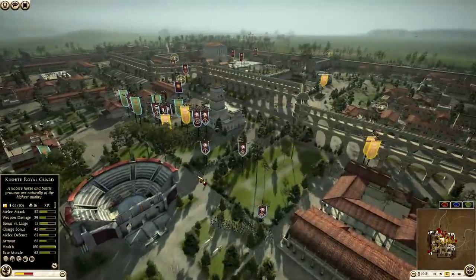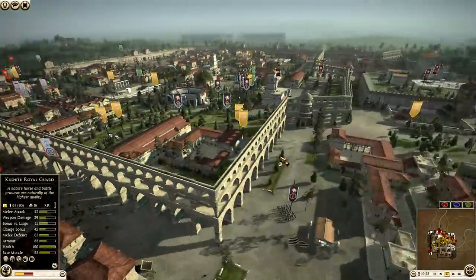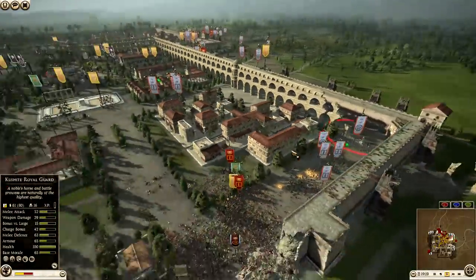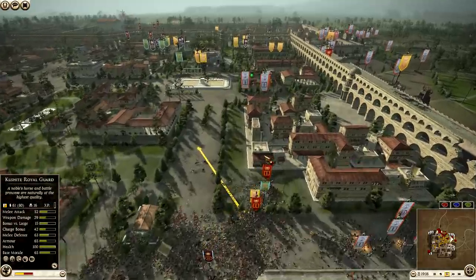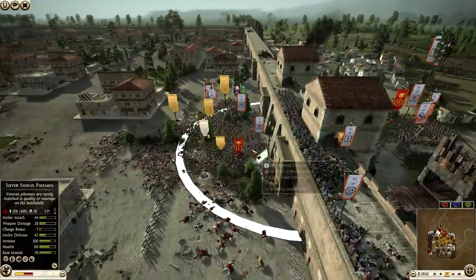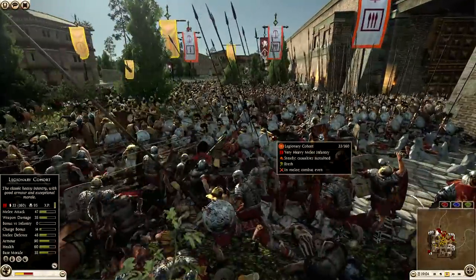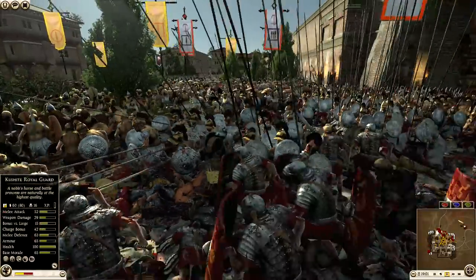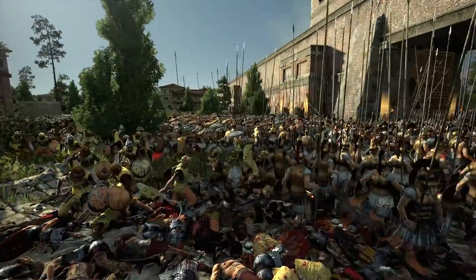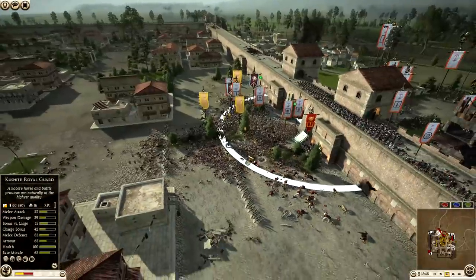We actually have a mass retreat — they are going to fall back and defend the inner area. And they're going to break through over here as well. This has been a solid defense from the defenders so far — I think they've done an excellent job and they've made the attackers bleed a lot of numbers. Oh, here comes — Silver Shield Pikemen! One of the best pikes in the game. They're pushing their way through this gate. That's when you know the Seleucids have had enough; that's when you know they're not messing around anymore.